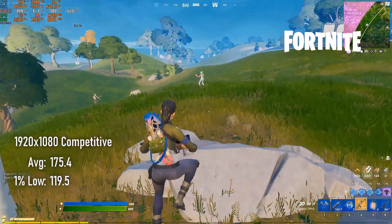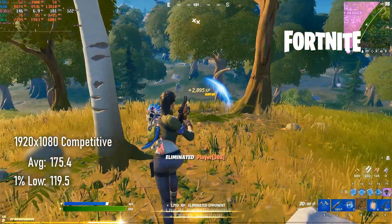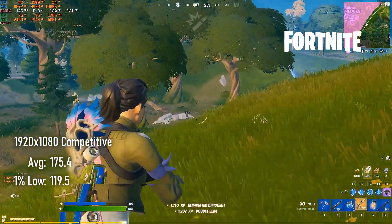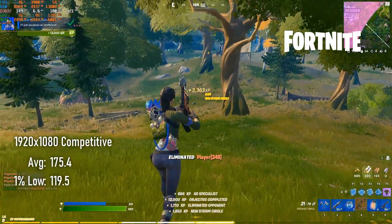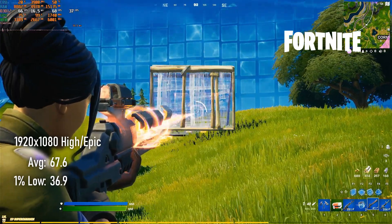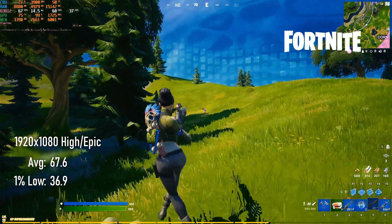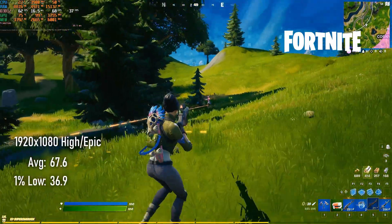Finally, Fortnite can give a pretty decent high framerate experience at 1080p competitive settings, averaging 175 and dropping only as low as 120. Pushing things up to high and leaving view distance at Epic sees averages still over 60 FPS and 1% lows in the middle 30s. Those frame time spikes can't necessarily be attributed to the graphics card of course, as Fortnite is becoming somewhat notorious for its performance issues.